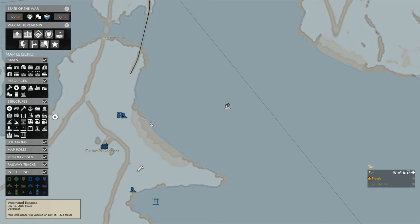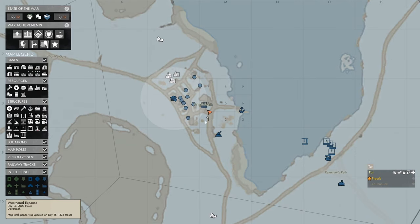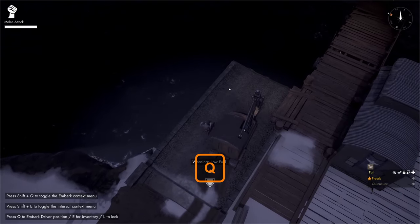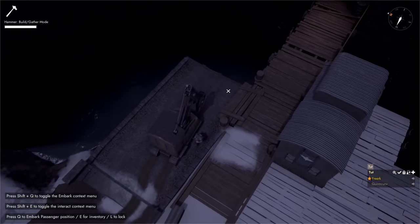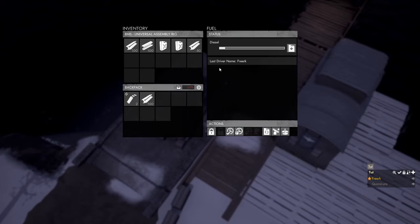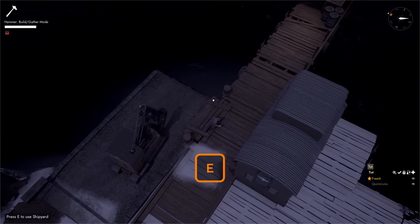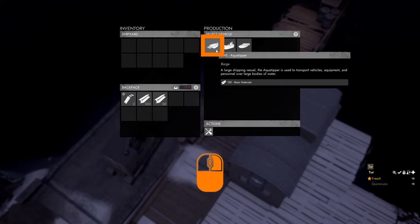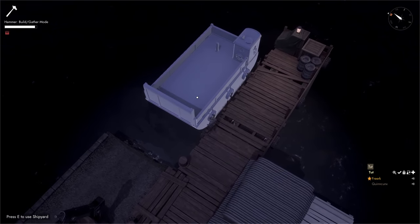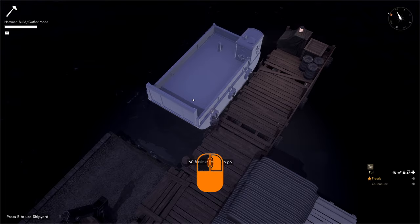We press M to open the map, and pressing spacebar centers the map on us. We navigate to a shipyard where we can build the barge. When near the shipyard, we press Q to hop out of the CV, grab 150 basic materials, go to the building at the shipyard, press E to open it, and in the production panel select the aqua tipper.